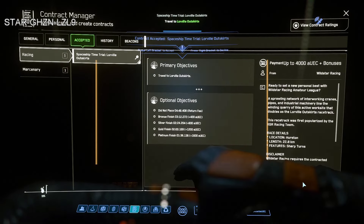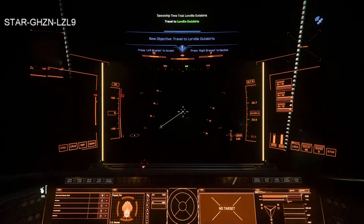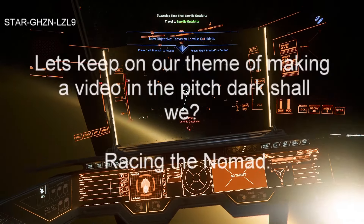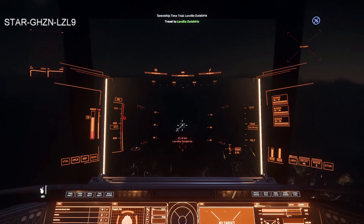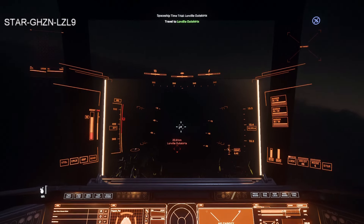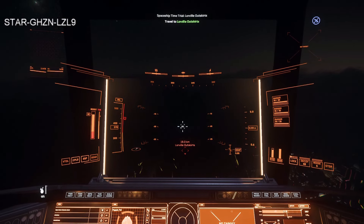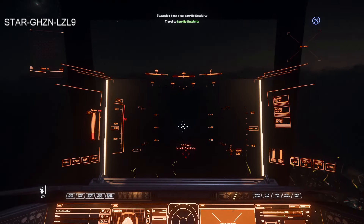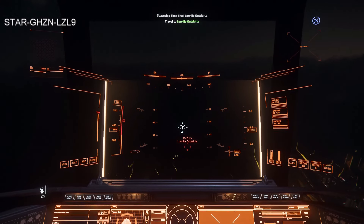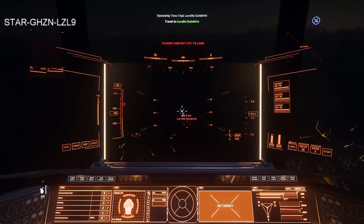Let's try racing in the Nomad — it costs 400 UEC. We're going to fly to Hurston and race this ship. Unfortunately, luck's not on my side — it's nighttime at Loreville. Not the smartest thing to do since I can't really see, but I've already paid the fee so I'm going to do a quick race.